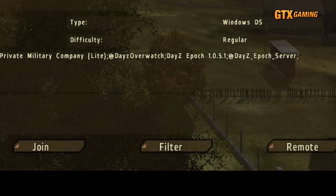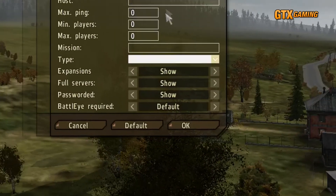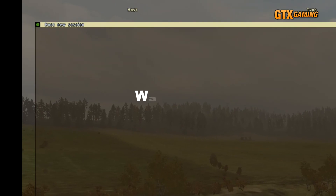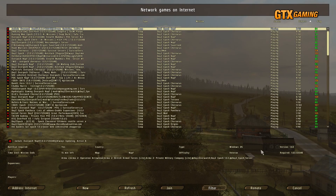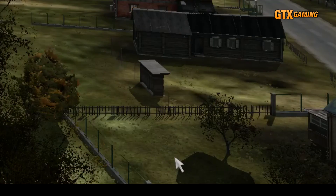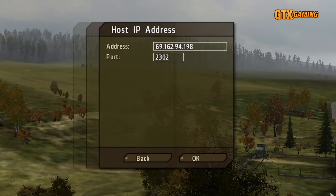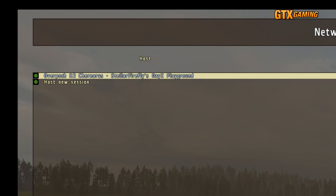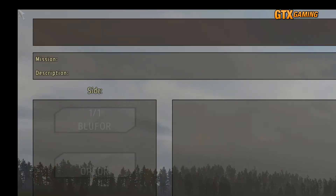We have two options to more quickly find our server. We can click the Filter button, type in some text, and press OK — though this method may still take a minute or two because the game refreshes the entire list. Our other option is to click the Remote button, type in the IP address and port number specifically for our server, and press OK. If we've used this before, the last IP and port will still be shown, which is very convenient. This method makes the server show up right away and all by itself. When we find our server, just select it and press Join, or double-click it.